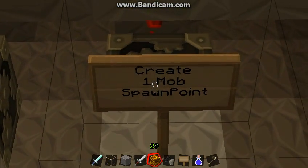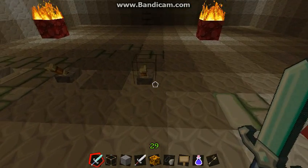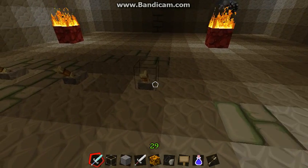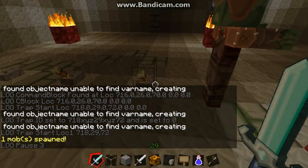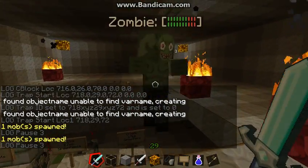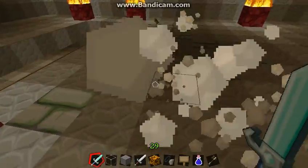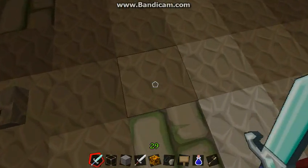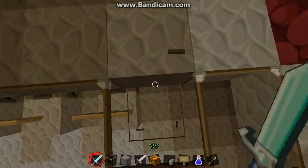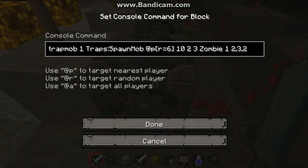I have three command blocks down here, each with a label: one says 'create one mob spawn point,' another says 'create two mob spawn points,' and then 'ten mob spawn points' - each with only one command block. First I'll show you a quick example of one mob spawn point. If you're in a dungeon and instead of a lever you have a pressure plate or some sort of trap, as soon as it gets activated it will create monsters.